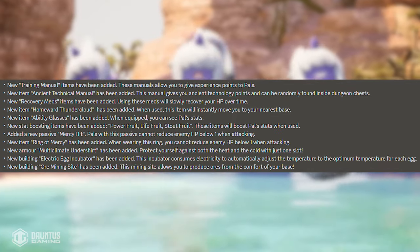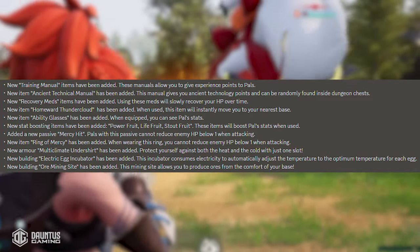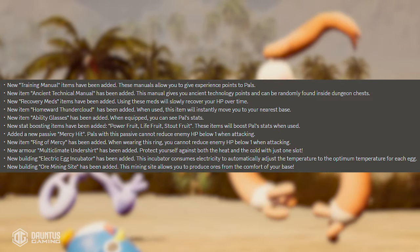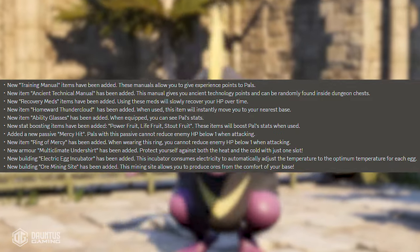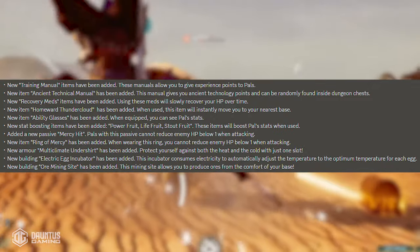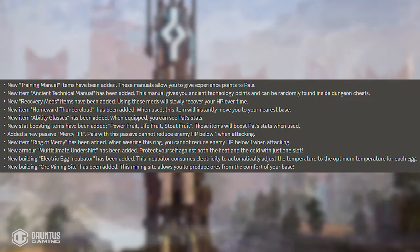When this item is used, it will instantly move you to your nearest base. New items called ability glasses have also been added, and when equipped, you can actually see pal stats — kind of like a power scanner. I'm getting some Dragon Ball Z theme vibes here right now. And they added new stat-boosting items called the power fruit, the life fruit, and the stout fruit.